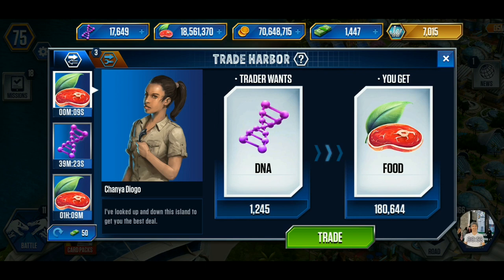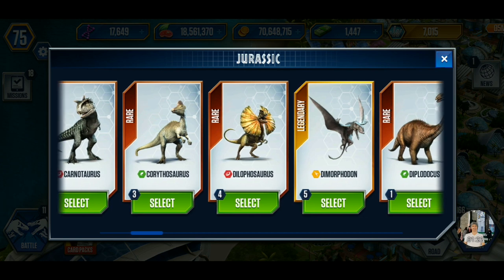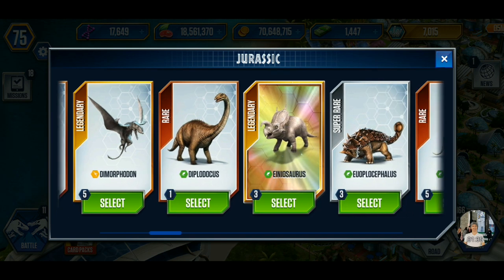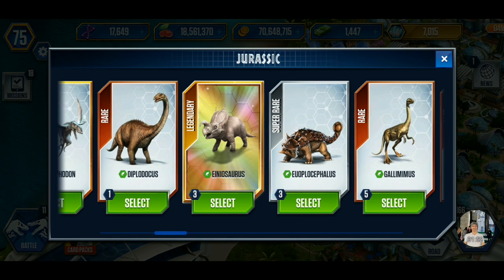My number one will be the Trade Harbor. If you are VIP you get three custom trades every 24 hours, so this is where I try to get the most cash that I can. You can trade anything for cash - you can even trade dinosaurs. A rare will go for like 80 to 100 game dollars, a legendary can go from 200 to 250, and a shiny legendary can go close to 550 or higher. I don't think it's a good idea to give a shiny legendary card for some cash though.